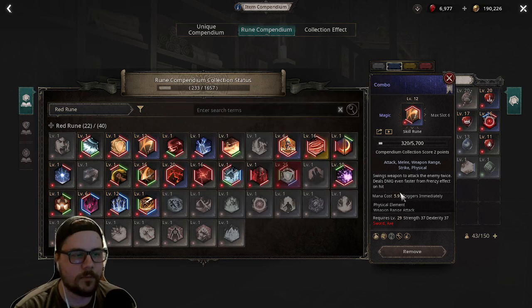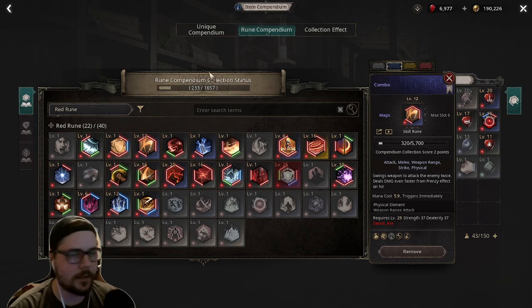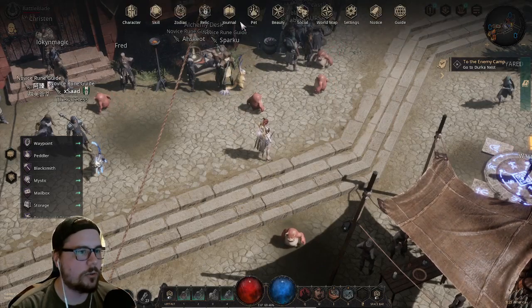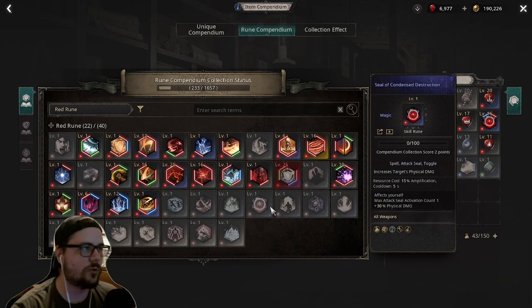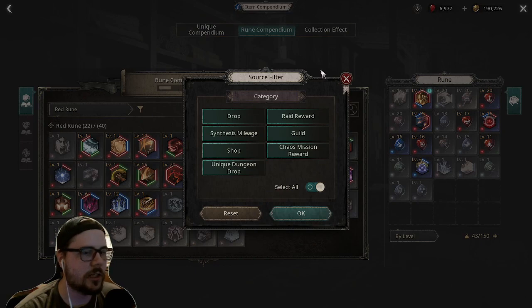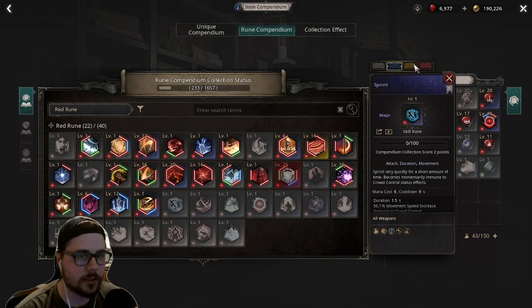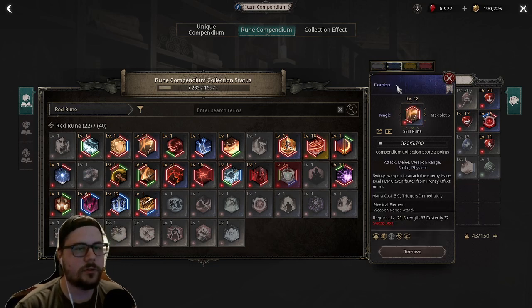Let's actually read a rune. This system in the game is amazing and I think it should be the standard for all action RPGs. In your journal, under Item Compendium, there's a Rune Compendium. This is storage for one copy of every rune in the game and it also lets you see all the runes in the game. You can filter here to see where they come from. Another feature is you can see the effect of the different rarities on the rune by clicking through here.